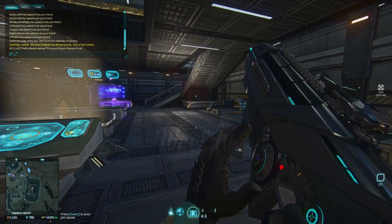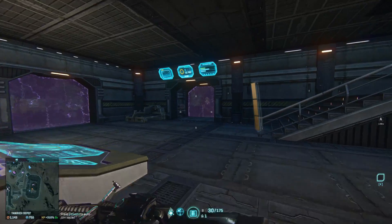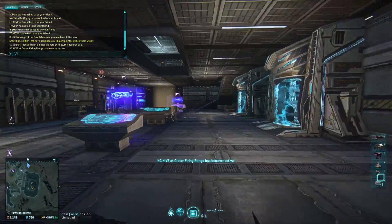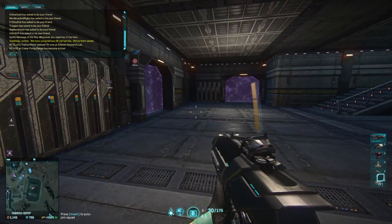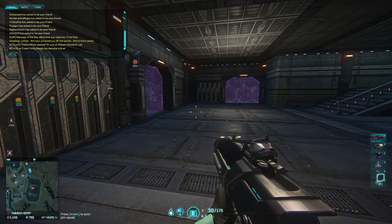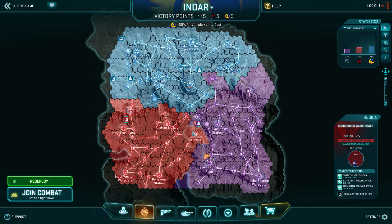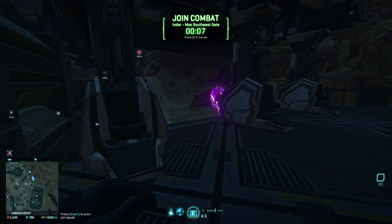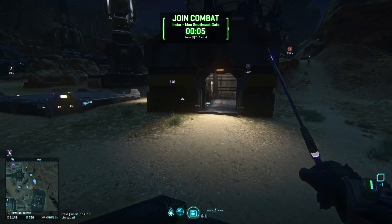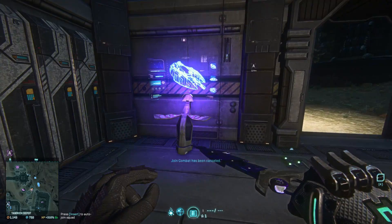Hey there folks, welcome back to another episode of Uncut, playing through the game right now. It's double experience weekend where Vanu on Emerald server — you can see this beautiful 310 percent experience. Uncut is a series dedicated to playing through the game and just talking through and sharing my thoughts as we go.